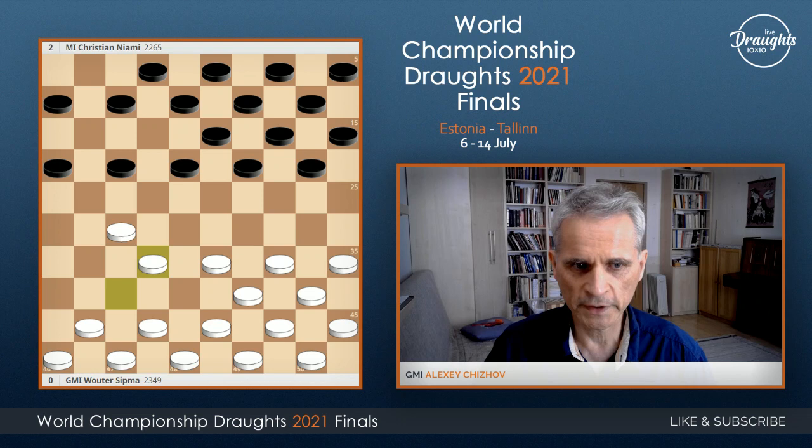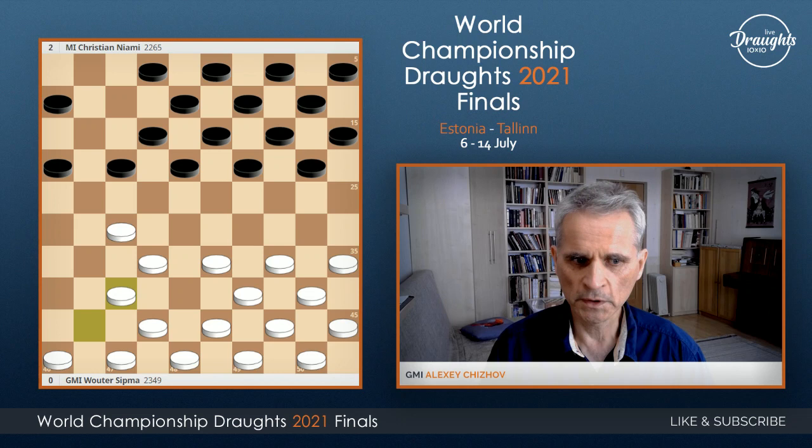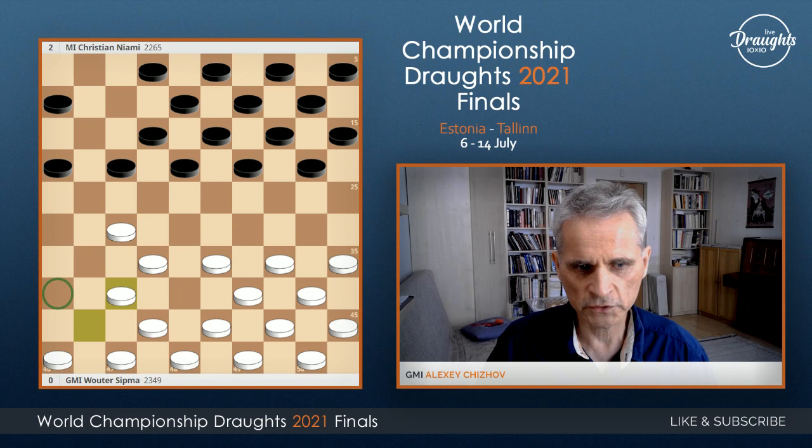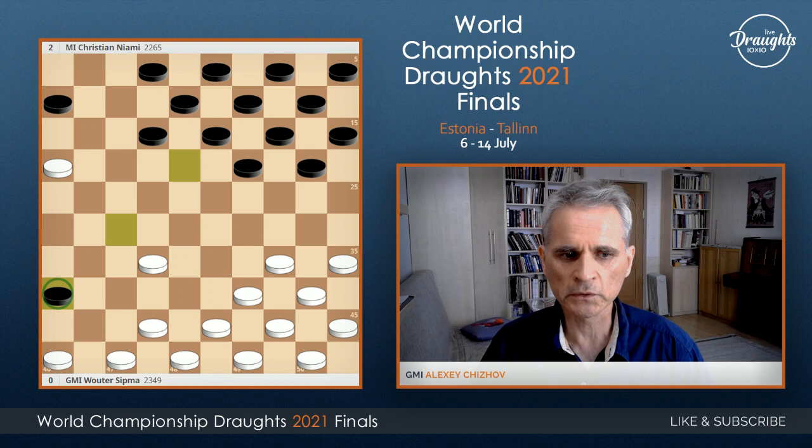Development phase. At this moment, white created a combination, and black defended. Here is a choice of Christian Niemi to create a piece on field 36. White take, take, and black have this piece on 36 — the so-called active board piece — but this piece is not always active.